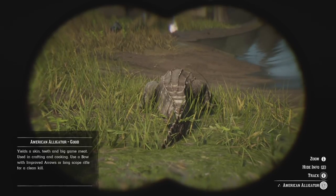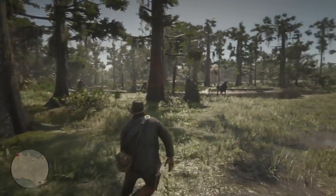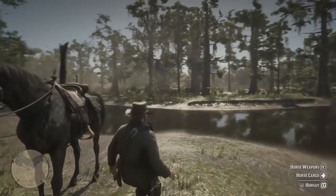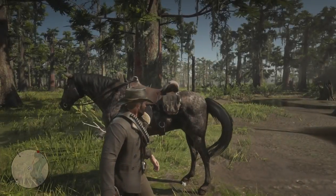Grabbing the long-scoped rifle now. The quality of the animal depends on three things: one, the animal itself — some of them are bigger and have nicer skins; two, whether you're using the right gun; and three, did you take it down without ruining the skin by misfiring a million times.